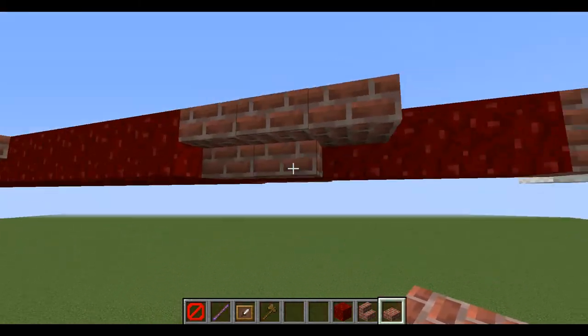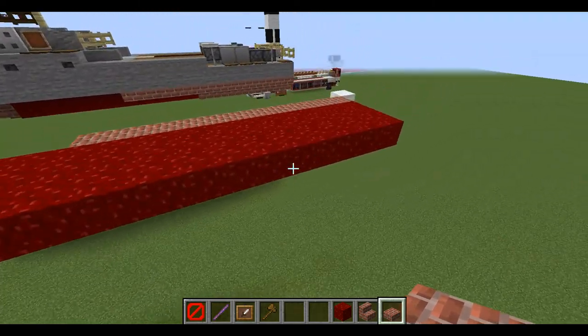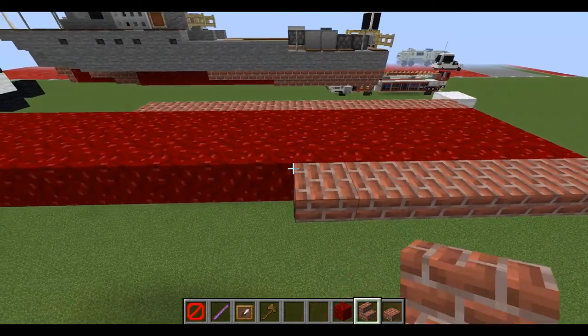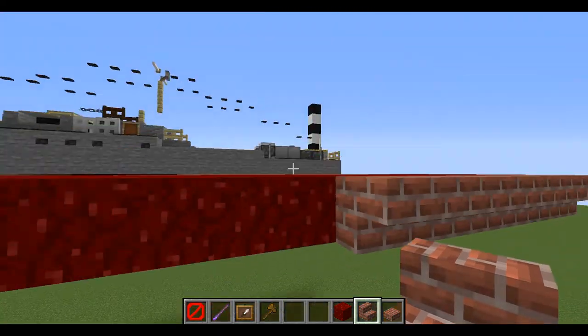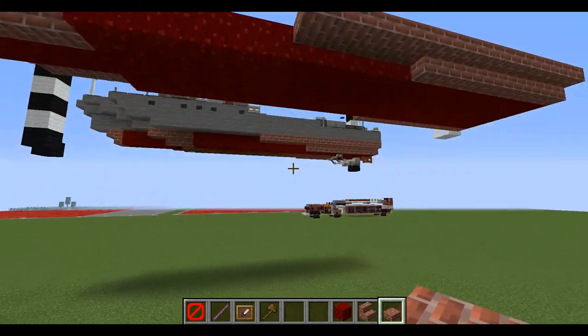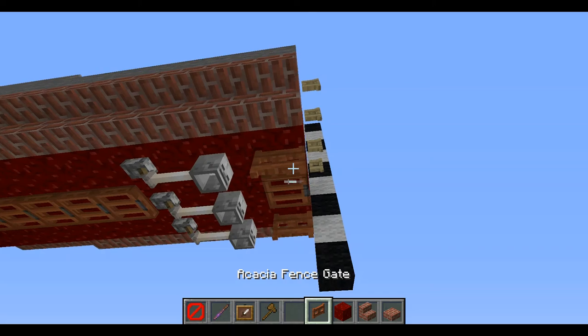So two normal stairs, one slab in front, and then off to the side we're gonna have one, two, three, four, five, six, and seven brick upside-down stairs, and one, two, three, and four brick up-slabs.